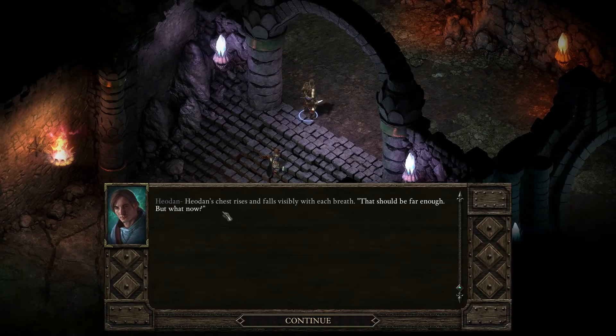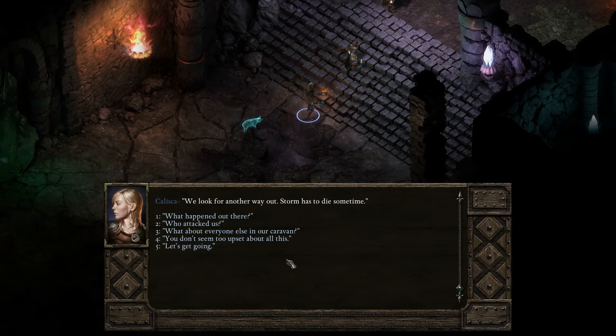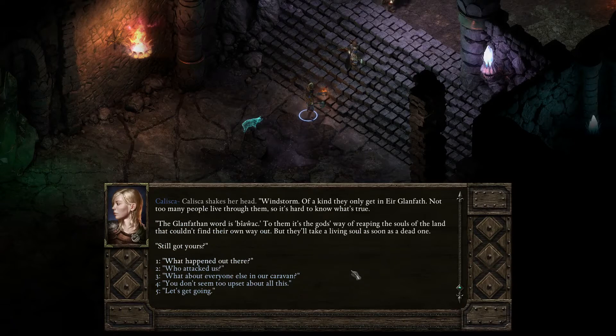Hyoden's chest rises and falls visibly with each breath — we look for another way out, the storm has to die sometime. It is actually possible for Hyoden to get injured in that first bit, but I managed to avoid that with my choices. Kalisha shakes her head: 'Windstorm of a kind. They only get in Aya Glanvath. Not too many people live through them so it's hard to know what's true. The Glanvathan word for it is Beewick. To them it's the gods' way of reaping the souls of the land that couldn't find their own way out — but they'll take a living soul as soon as a dead one. Still got yours?'